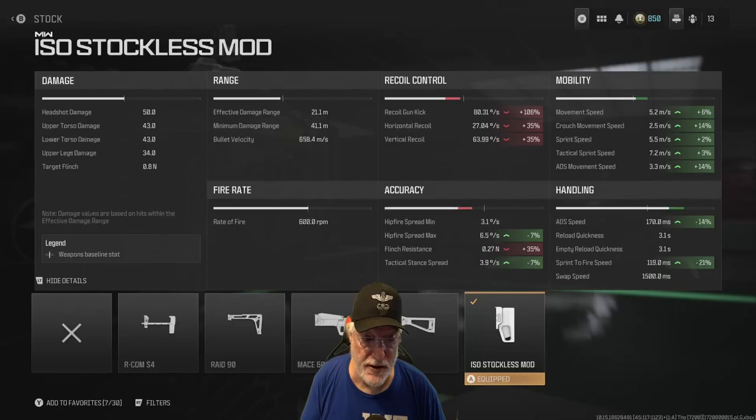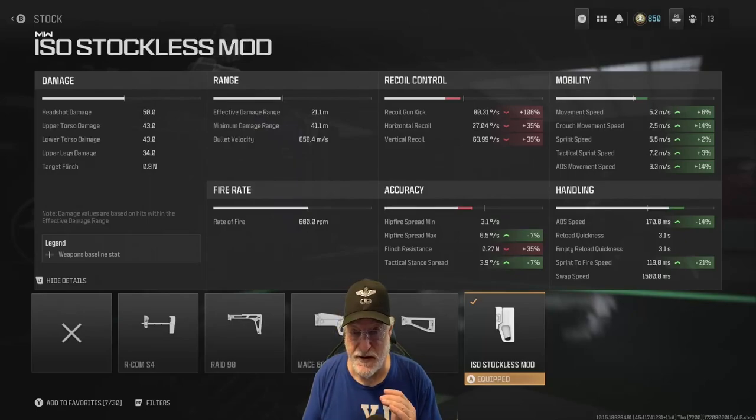It hurts the hip fire spread a little bit, but we're not going to worry about that. Take a look at the recoil: up 106% on the kick, horizontal recoil at 27 degrees per second, and vertical recoil at 63.99 degrees per second. When you look at recoil, you should also look at range — the effective damage range is 21.1 meters.